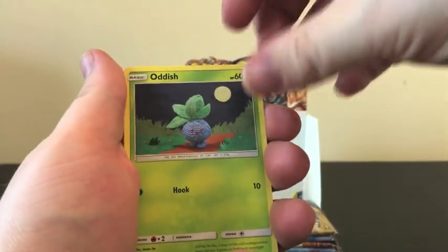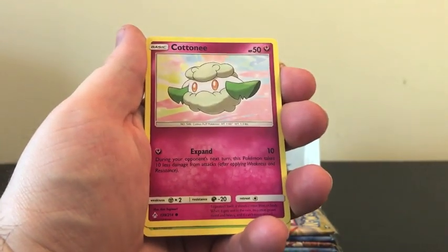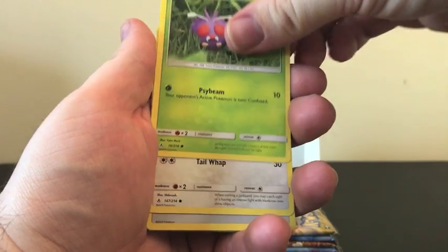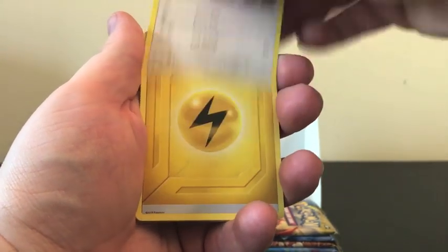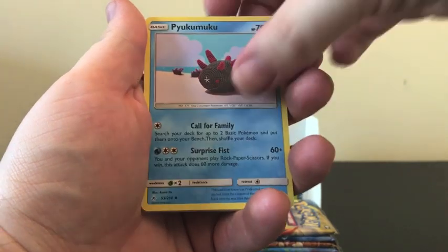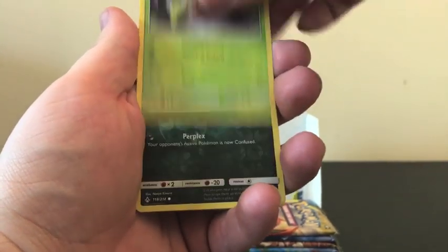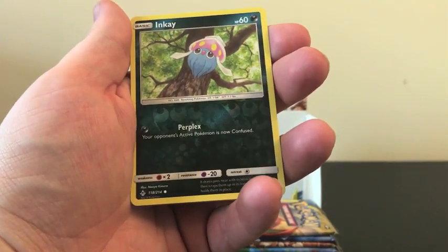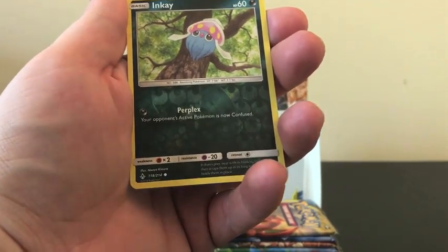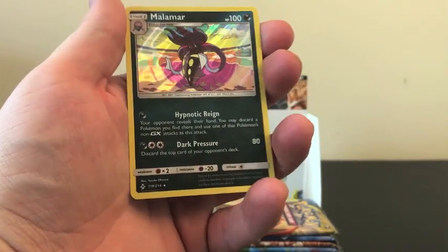Starting off we have an Oddish, Wooper, Kotni, Venonat, Meowth, Electric Energy, Mukumuku, Fire Crystal, Weeping Bell, our Reverse Holo is Inkay, and our Rare is a Holo Malamar.